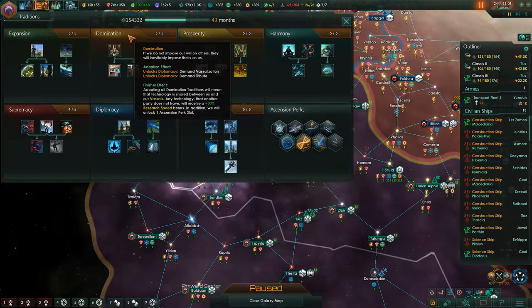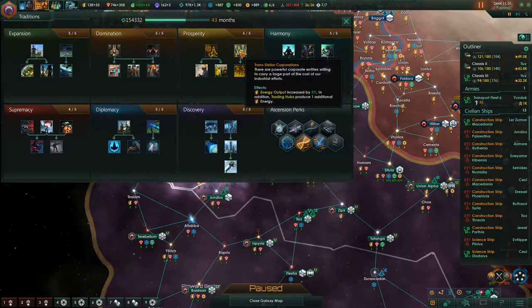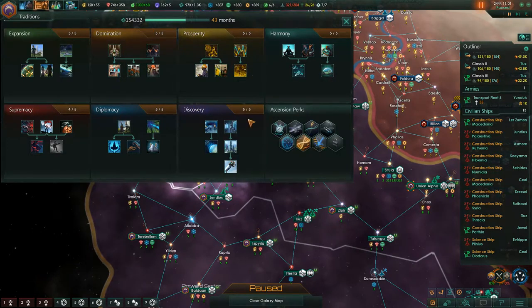Any technology that the other party doesn't have is received — that's kind of neat. Prosperity is money, building speed and stuff like that, plus ship build speed. Energy output increases by 5%, which is awesome, and the energy grid produces unity, which gives you obviously more unity to unlock more stuff.